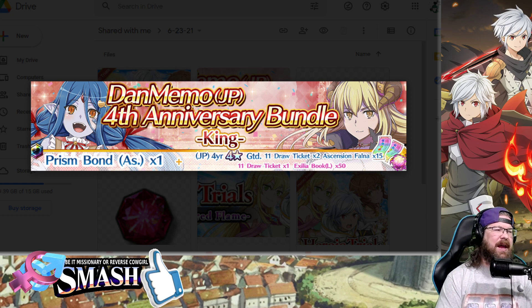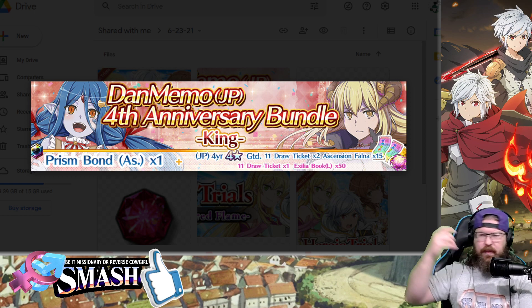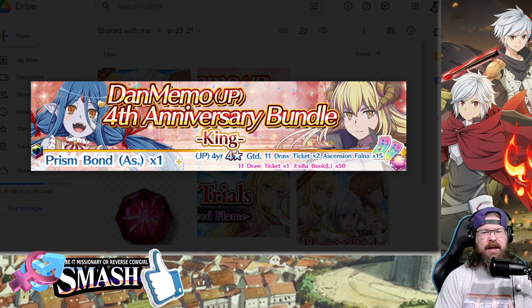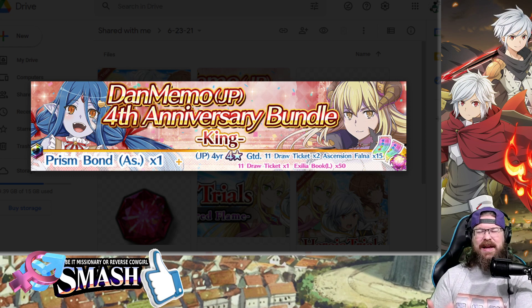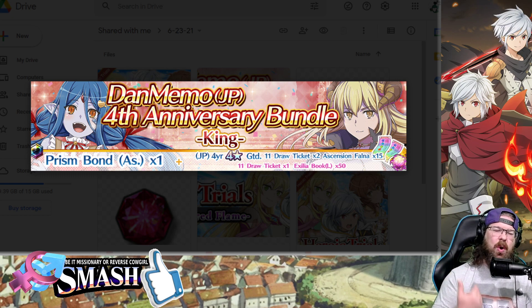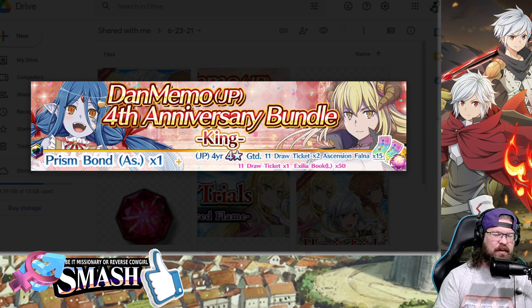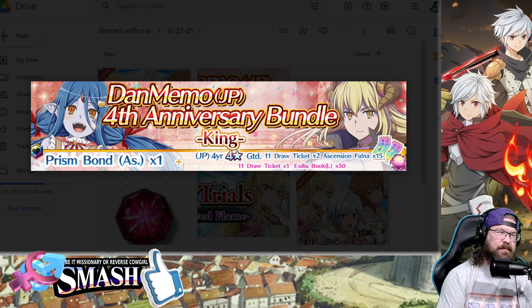As I said yesterday, I completely had a brain fart in the news video — this is not going to be new units. This is literally going to be a ticket for units that were all released within the past year. So if you really want to go after some of those units and want to whale for them, it's not a bad opportunity. The one running out tonight has an Adventure Prism Bond; this one has an Assist Prism Bond. If you're looking to acquire Prism Bonds, it's not a bad way to do it, though bang for buck you're going to get so much more out of the whale bundles for current events. If you miss out on this one, probably not the end of the world — I think we'll have more coming up soon.